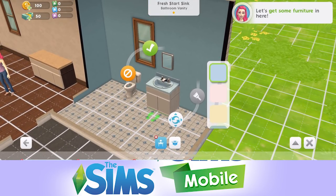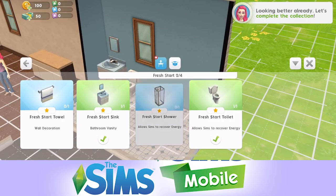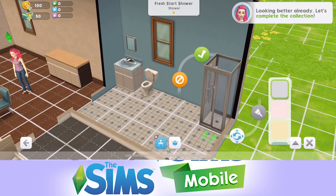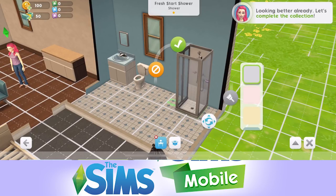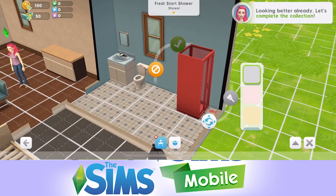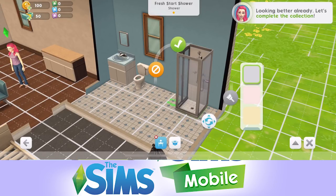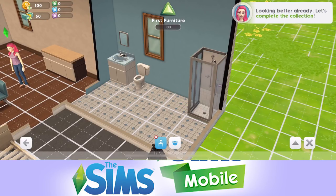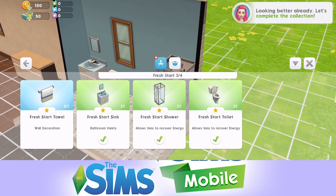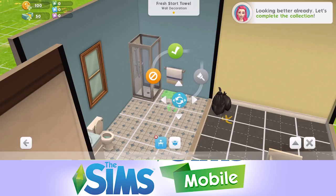We'll go for the sink first. You can change the colours - there's a colour menu as you place items down. On the shower, there are green footprints showing how Sims access that piece of furniture. If the footprints are against the wall, the Sim can't access it and you won't be able to place it. Make sure the footprints are somewhere the Sim can reach. We'll place the shower, then the last piece: the towel rail.